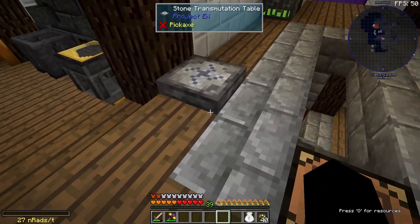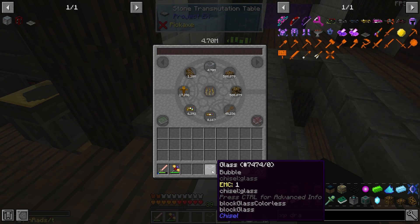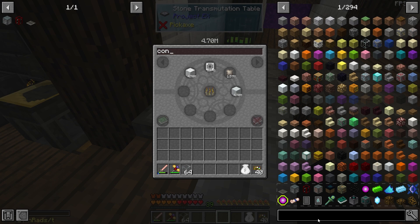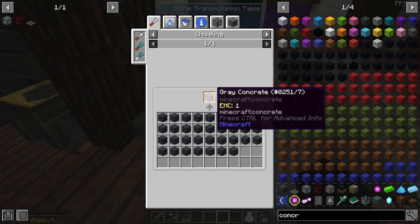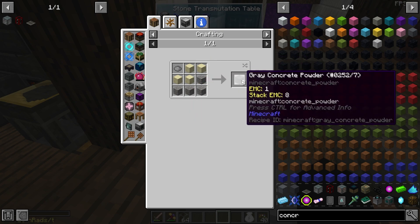Now that we have that little housing for our portal to the void world, I'd like to think about what blocks to use for building our base in the void world. Glass obviously - I really like this bubble glass you can get with the chisel, so I'll probably use a bunch of that. I'm thinking concrete is a pretty good main building block, probably not white, more like grey. I quite like this grey concrete because I think concrete makes you run faster when you run on it.